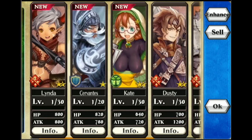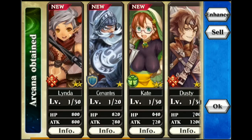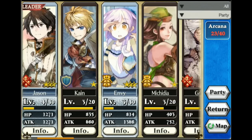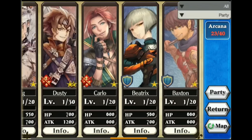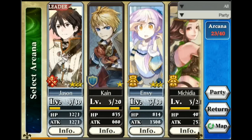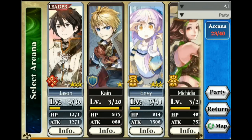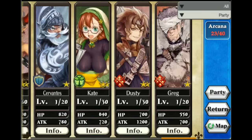All the summoned units have different levels and different star rankings. We have two-stars, two-stars, two-stars, and a one-star. The higher the star rating, the stronger the unit. We actually have a three-star archer from one of our rare summons — almost everything else is one-star with a few two-stars mixed in.